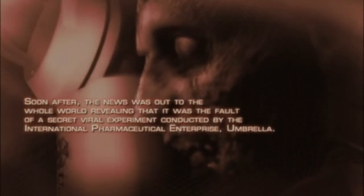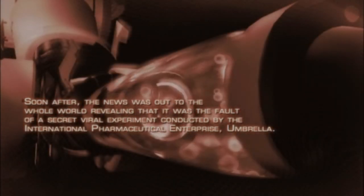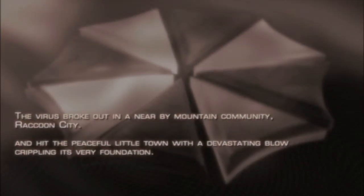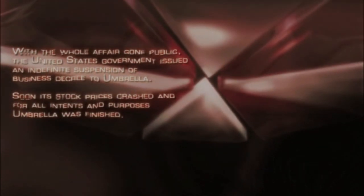1998. I'll never forget it. It was the year when those grisly murders occurred in the Arklay Mountains. Soon after, the news was out to the whole world revealing that it was the fault of a secret viral experiment conducted by the international pharmaceutical enterprise, Umbrella. The virus broke out in a nearby mountain community, Raccoon City, and hit the peaceful little town with a devastating blow crippling its very foundation. Not taking any chances, the President of the United States ordered a contingency plan to sterilize Raccoon City. With the whole affair gone public, the United States government issued an indefinite suspension of business decree to Umbrella. Soon its stock prices crashed and for all intents and purposes, Umbrella was finished.